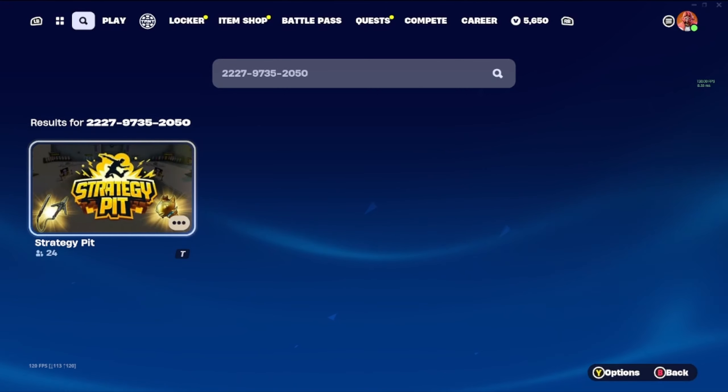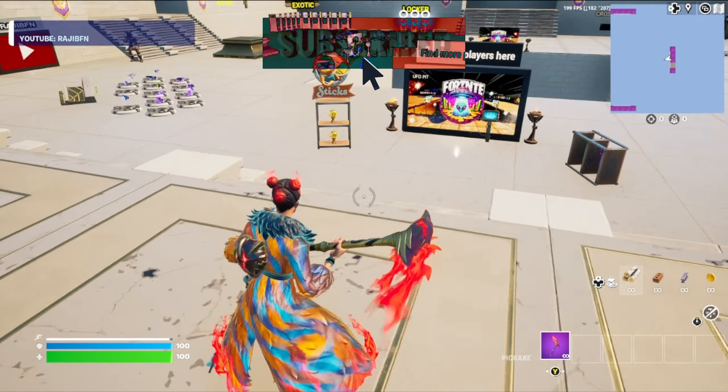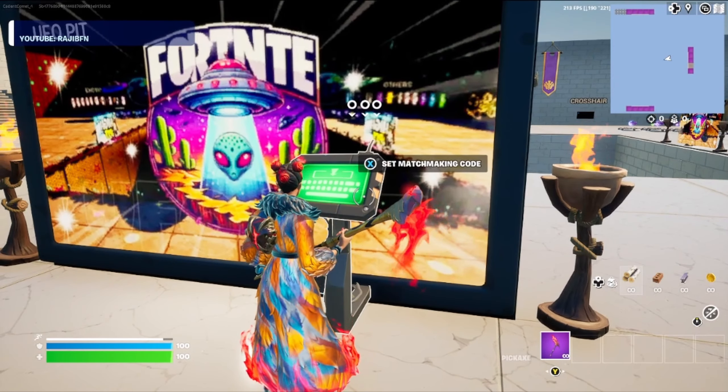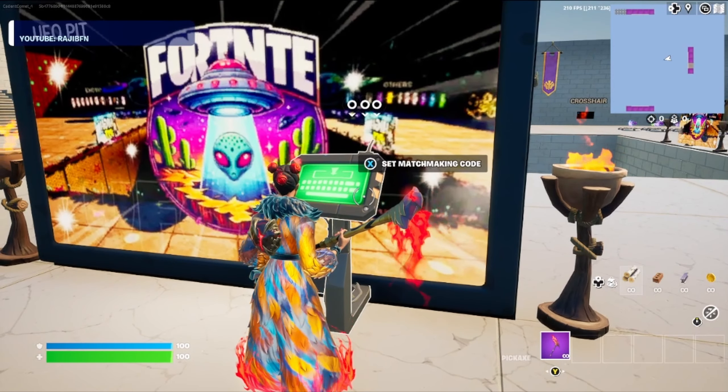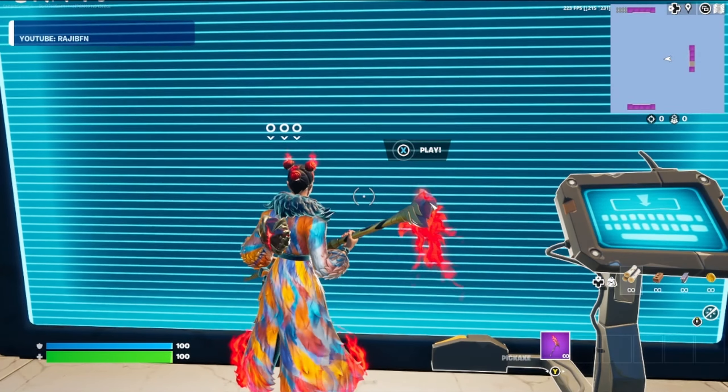Go ahead and press play to get this started. Now that we've loaded into the map, run down here to the Fortnite sign and interact with the matchmaking code machine. Go ahead and enter this map code — make sure you get it put in exactly the way that I have it. Press accept and walk up to the sign.